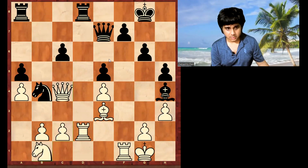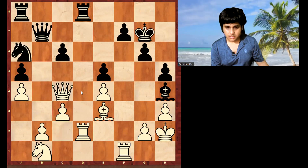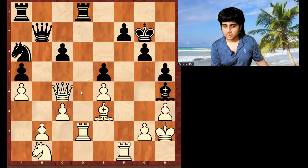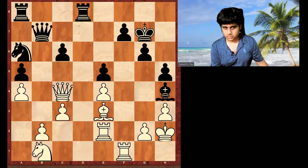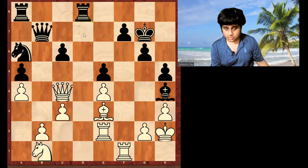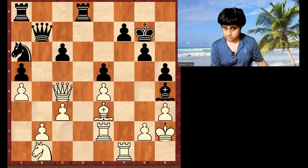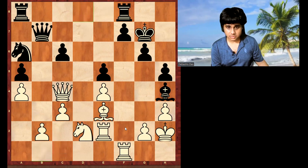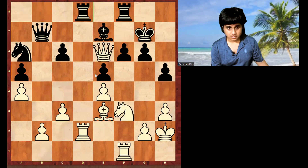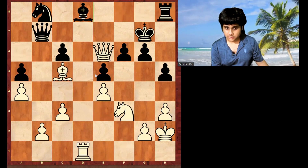Queen b7. There is a principle: do not hurry. Pause the video and find a good plan for white - there is a theme of intentionally giving up the open file. White played rook e2. White doesn't want to exchange the rook, because later when you attack, after g3 rook f2, the opponent's rooks are not doing much compared to my rook which will be very strong. On f5, black will be defending while white has a very strong initiative. Now the d7 square is weak.